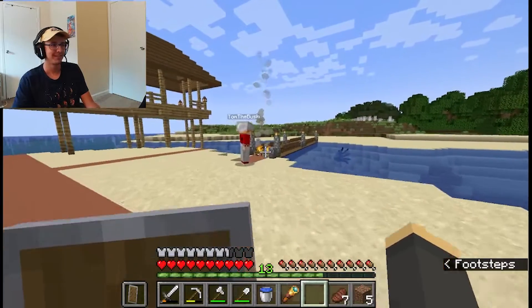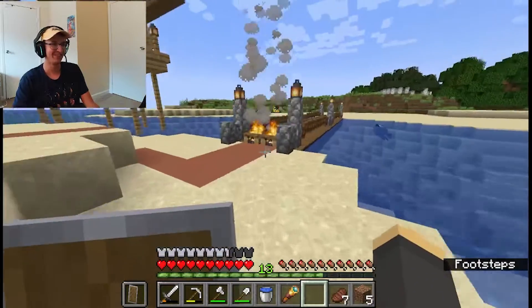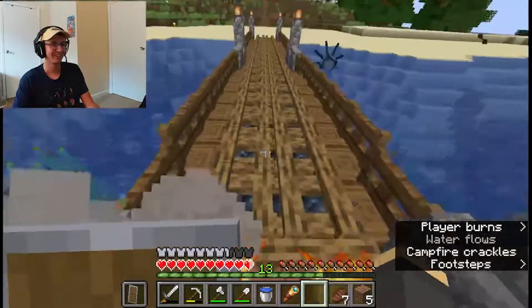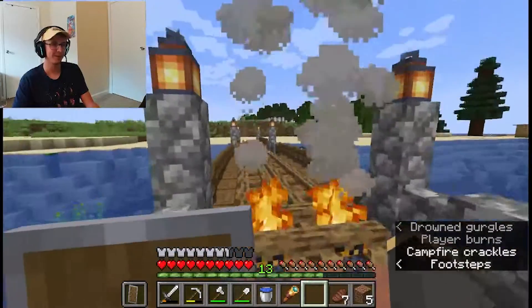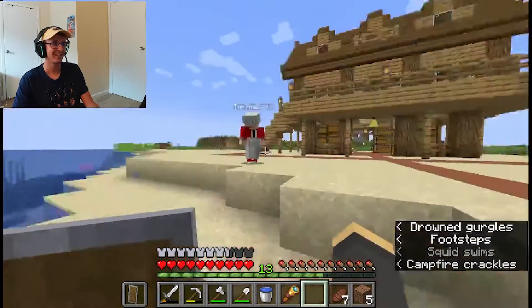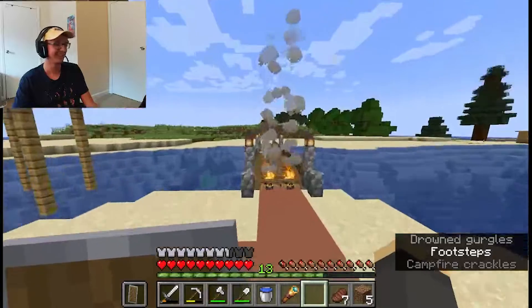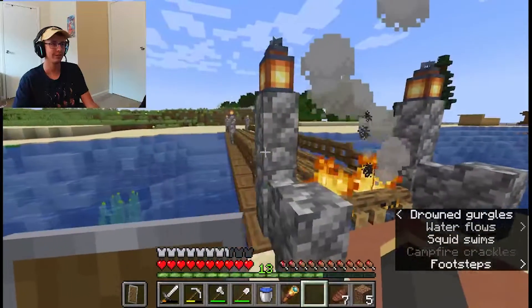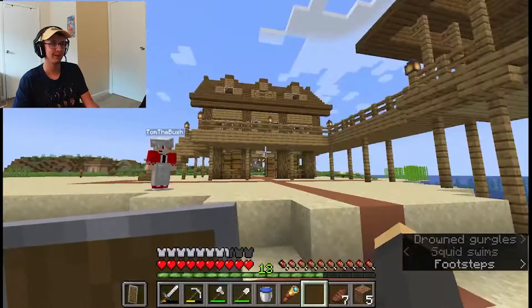It's the bridge of death now. We should light all of them — that would be kind of funny. That's like a bridge of flaming hot coals; you have to walk over to test your strength. I could probably survive, I think. Maybe not without my armor, though.